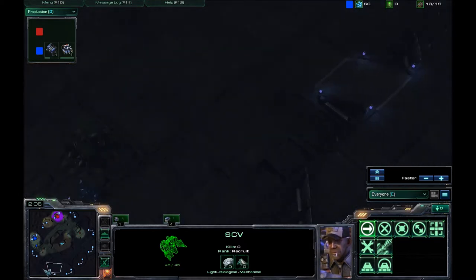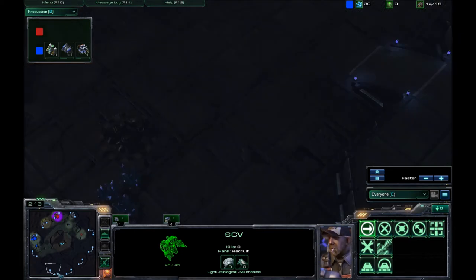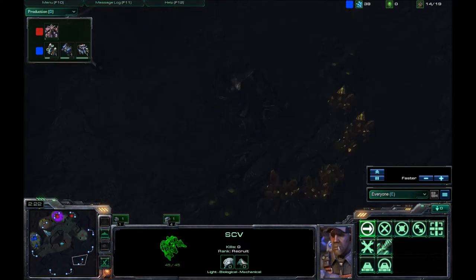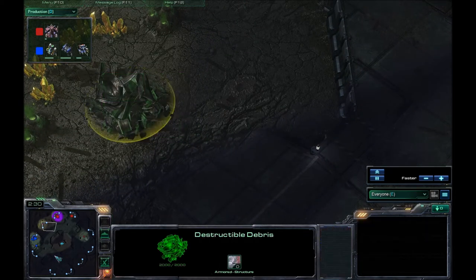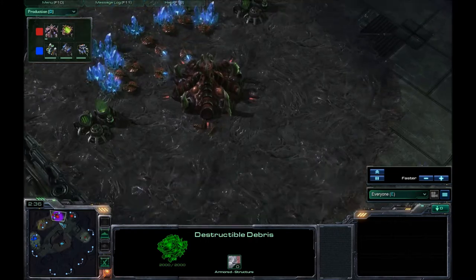That's pretty much it — just the one and two across the map. There are four spawning locations. There's also the high yield in the middle here. This one will probably never get used because of our spawning locations. That's a very risky expansion.